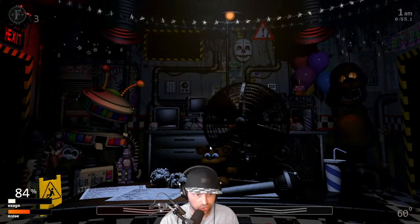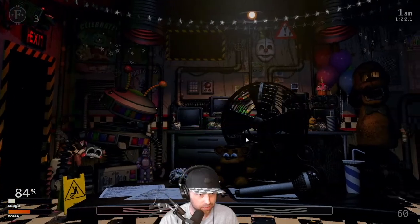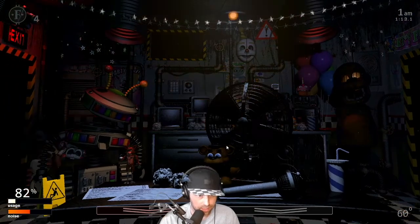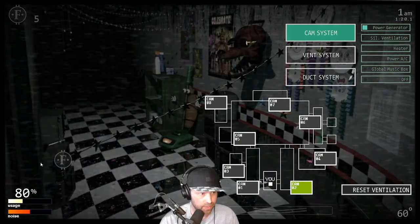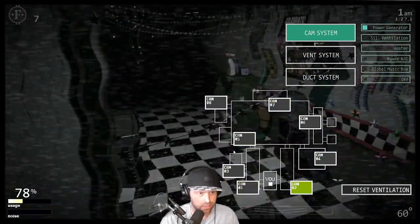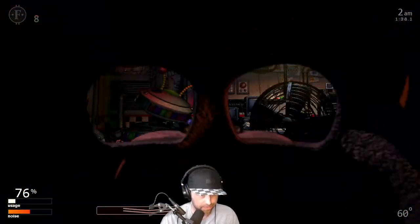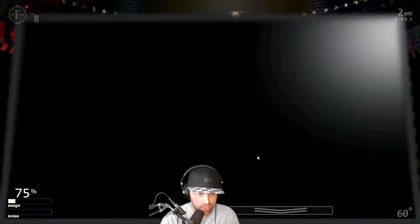All right, so far so good. Foxy's in the room — okay, going swimmingly right? Oh, I forgot to change that — I'm already making mistakes. I know you're supposed to check these other rooms, but man, who has time for this? I'm worried about Golden Freddy — he's the one that always kills me. There he is! Oh my god, that's not right. I almost died right there. Check Foxy.